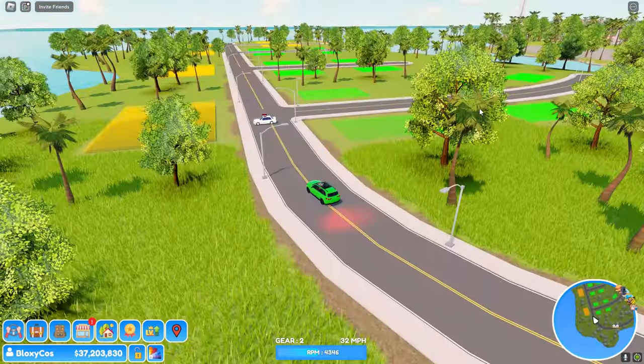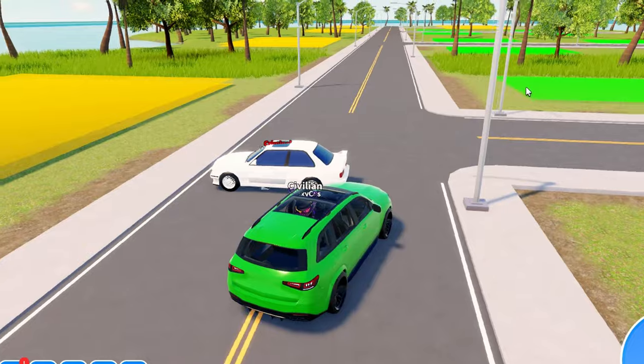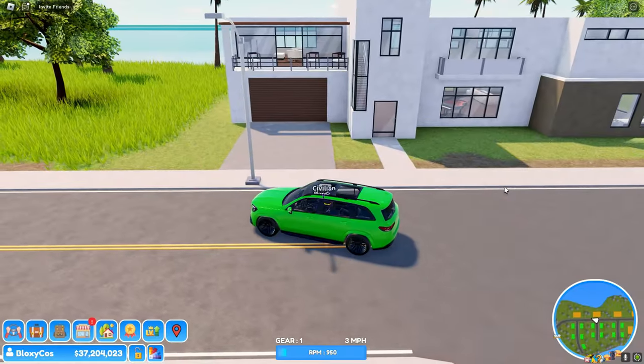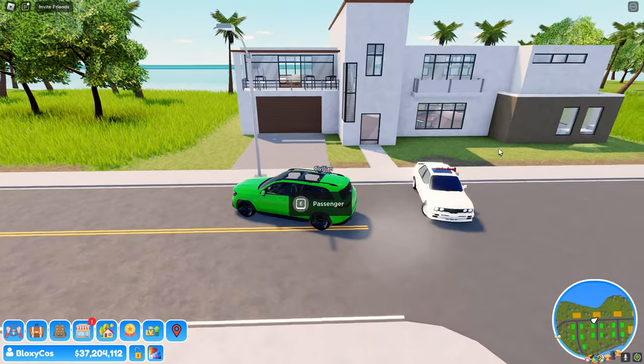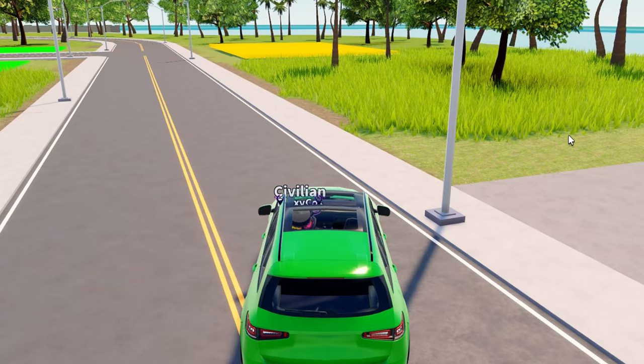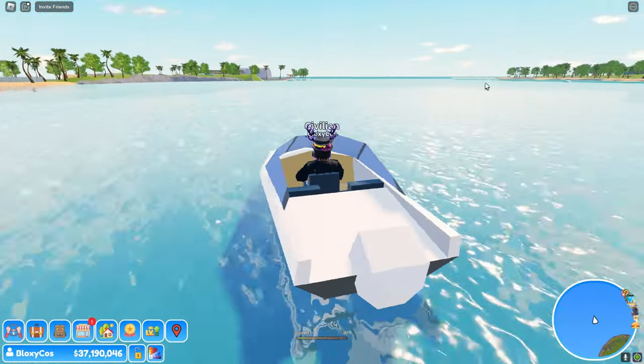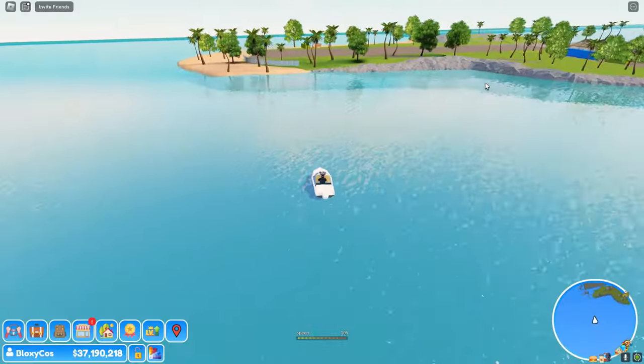Let's go to the island with all the houses. This is cool — all the houses are in one area now, it feels more like a neighborhood. I'll spawn my house to get some money since I just lost 250k to a minigun. Pretty much every house has an interior now, so go check that out. I've also got a boat — the boats are still not that realistic but it's fine.